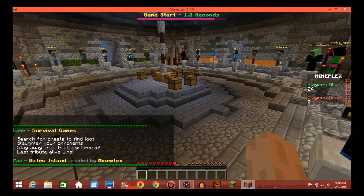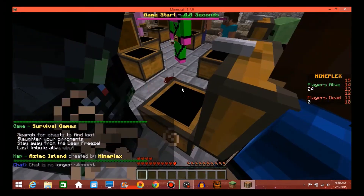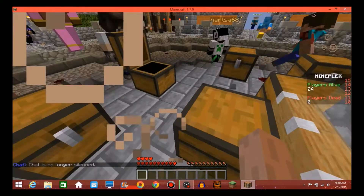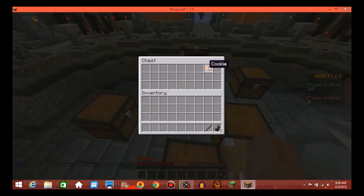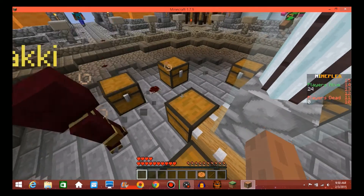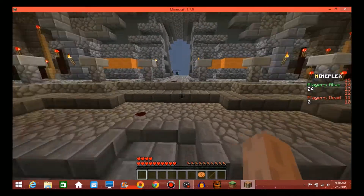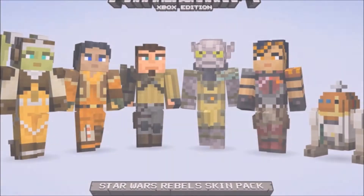Hey, what's going on you guys, it is Assetash, and as you can see from the title today, this is an update video on releases of a few images that 4J Studios have released to us. These images are the lovely majestic Star Wars skin pack, the new skin pack that came out recently. I'm sure you guys all know about it, so let's get into these images.